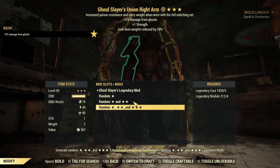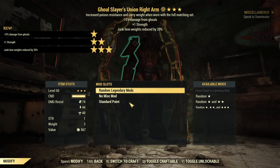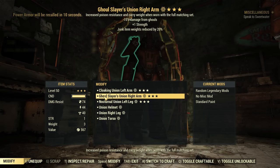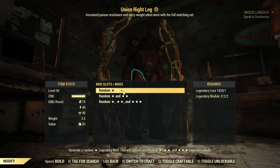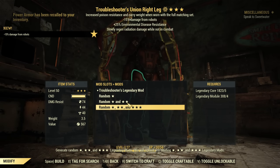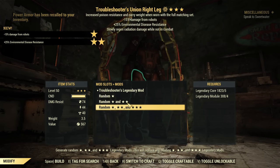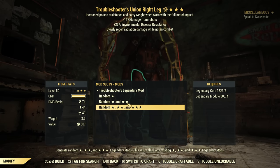Next piece is Plus One Strength — that's something. Ghoul Slayer... okay, enemy-specific. I actually like Ghoul Slayer and Mutant Slayer prefixes — they work really well on power armor. Troubleshooter's is good too, but 'slowly regen radiation damage while not in combat' is not good because I'm usually bloodied, so that's a no-go.